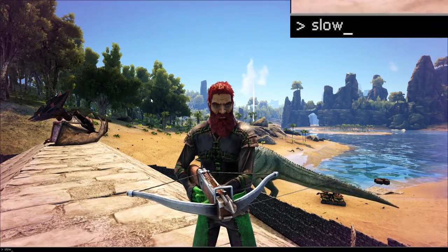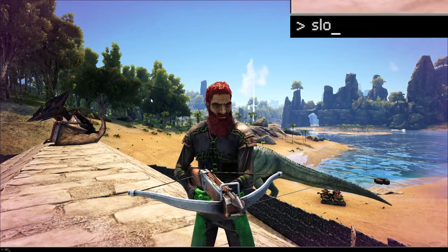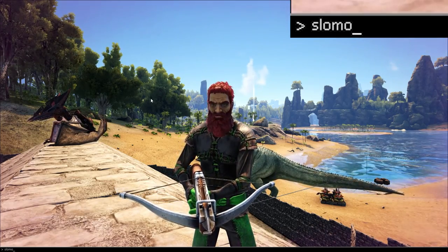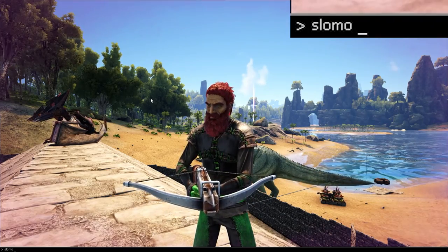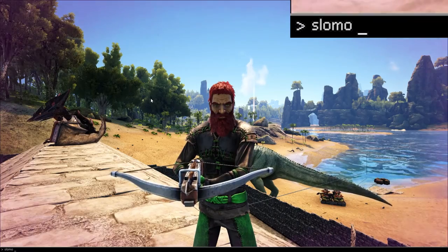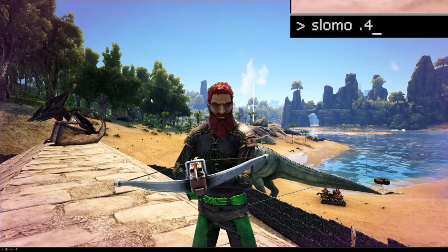Now we're going to do slow-mo, and there is no 'w' — so it's 'slomo' like that. Then you enter some sort of multiplier. I'm going to do 0.4, so it's going to get slower.